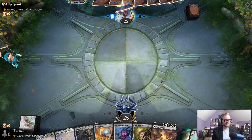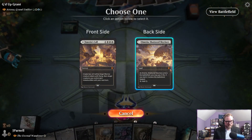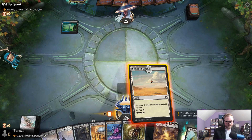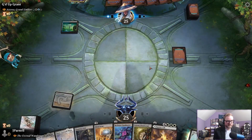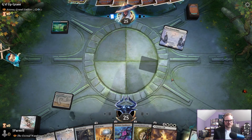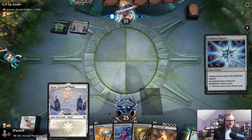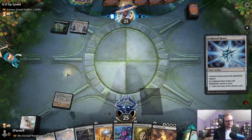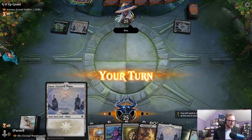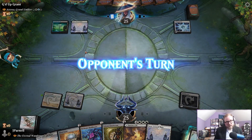We know Atraxa is not going to be winning quickly. Secluded Steppe — this might be able to turn into a couple of angel warrior tokens. Goldspan Dragon — let me guess green? Blue. Okay, respectable. Blue is better than green.